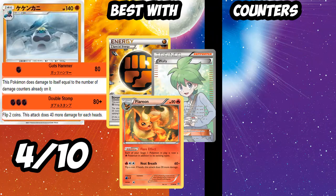Next up is the new Crabrawler. I'll give it a 4 out of 10. Guts Hammer for one energy does 80 to itself equal to damage counters already on it, but one for 80 is pretty good. With Strong Energy that's 100, with a Choice Band it's 130. Put some Eevee-lutions down like Flareon, Vaporeon, and Jolteon and you can probably one-shot Metagross, Decidueye, or Lurantis. You can use it with Wally for a turn-one Guts Hammer donk too. It's funny and might work — 4 out of 10, maybe 3 out of 10.